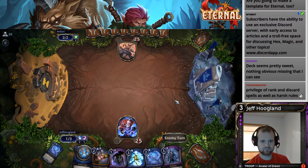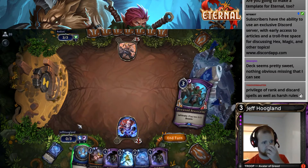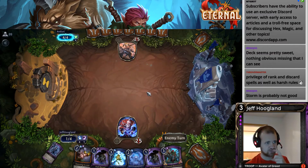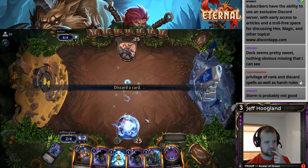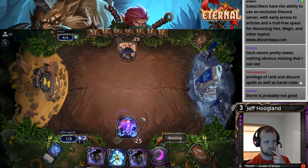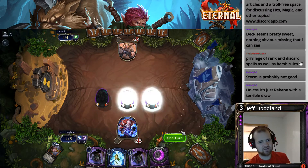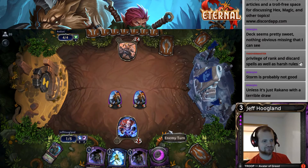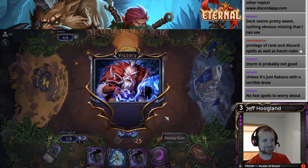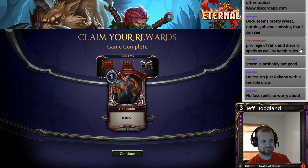We got our Infiltrator — that's sweet. So next turn we can go Herald Song, ditch the Direwood Beastcaller, and then Haunting Scream it back into play. I think I'm going for it here. I have Dark Returns in case it doesn't work out. Take a point — get my 10 power. End step, this dies. The Reanimator draws this deck are so great where you just get to go Herald Song, ditch your thing, Haunting Scream.